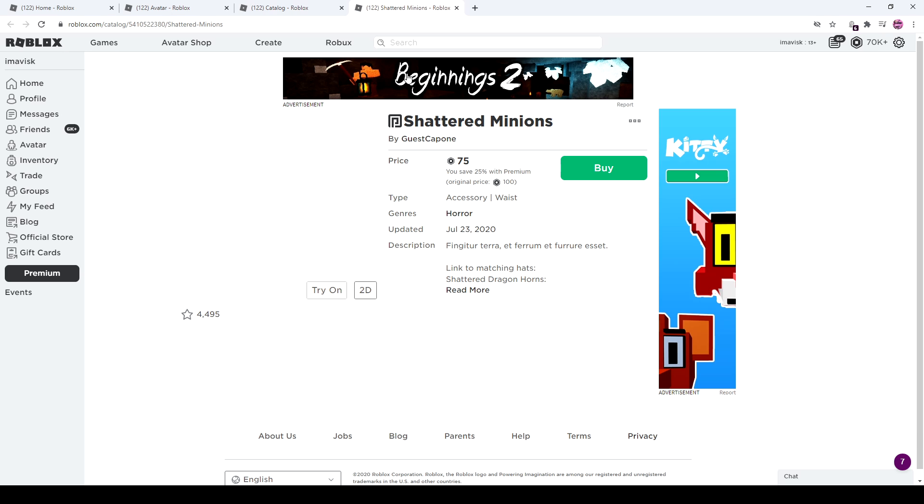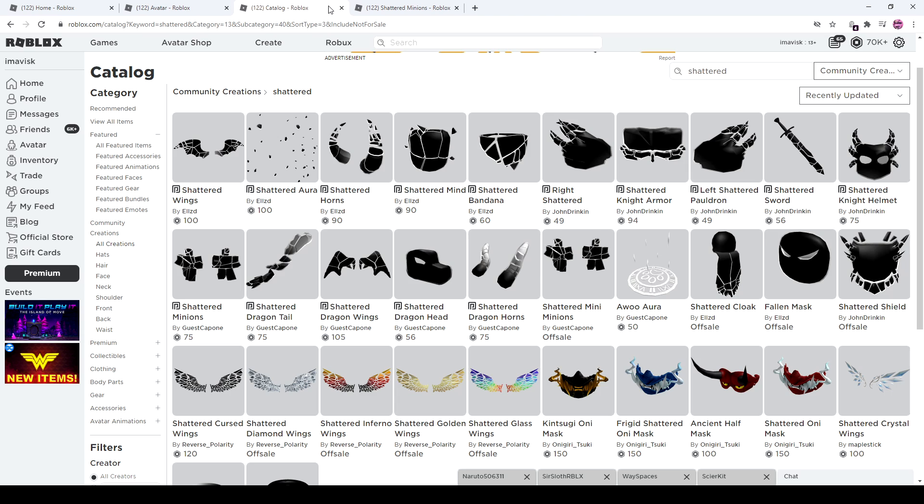That's pretty much it — my favorite item by far is the Shattered Minions and I'm going to buy those. If you want to buy any of these items, links will be in the description below. Thanks for watching, hope you enjoyed today's episode, and I'll see you next time. Bye guys!